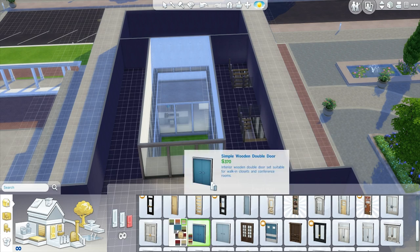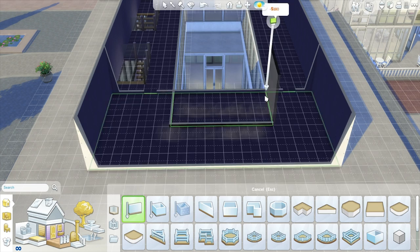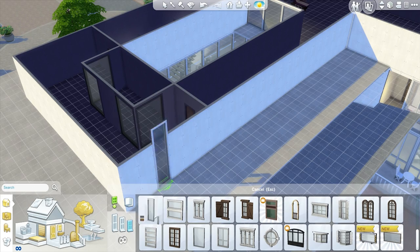This side over here is where all of the employee stuff is going to be — like the gym, the lockers, the little cafeteria that they have, the employee's lounge, basically. And this really cool glass interior.